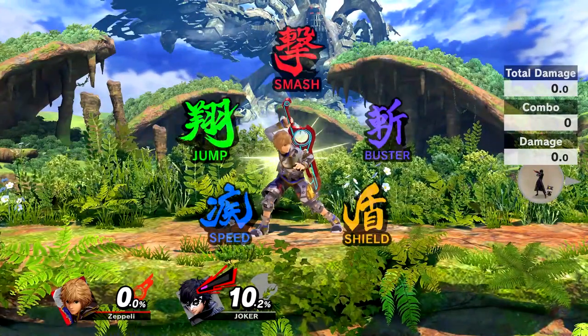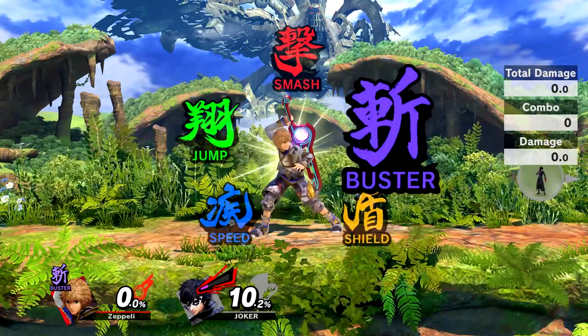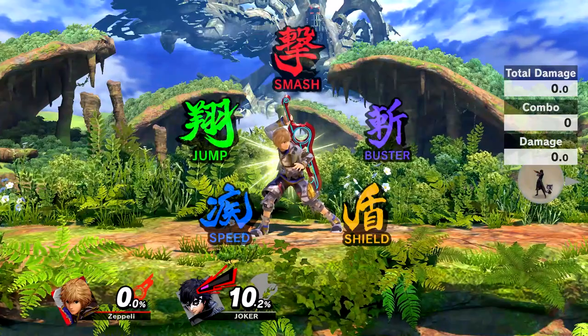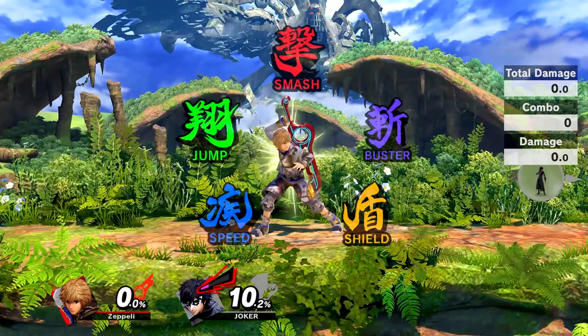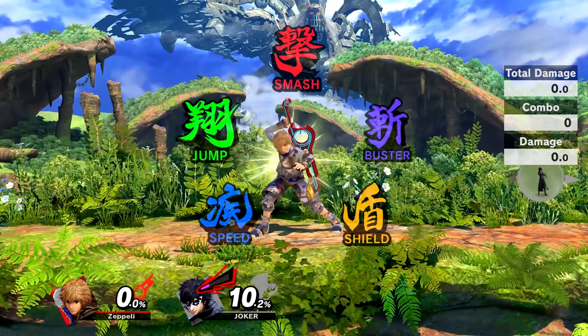The most unique aspect of Shulk's character is obviously his Monado Arts. The Monado Arts grant Shulk specific stat buffs and nerfs. Mastering each art is essential to Shulk's play. This includes knowing the strengths and drawbacks of each art, the combos and setups each of them offer, and when to use each of the arts.